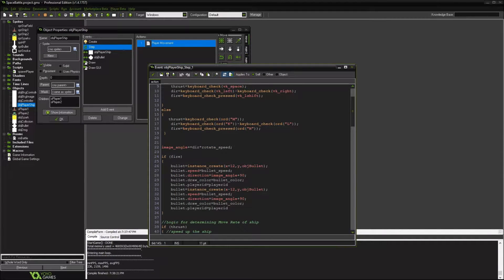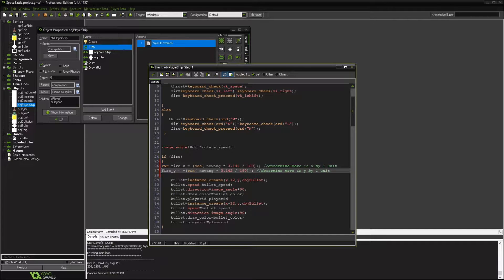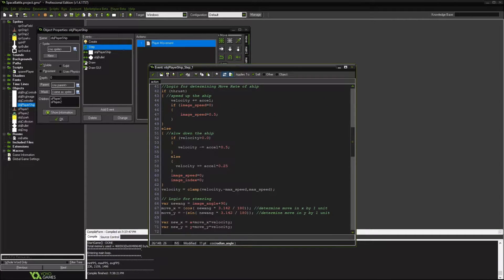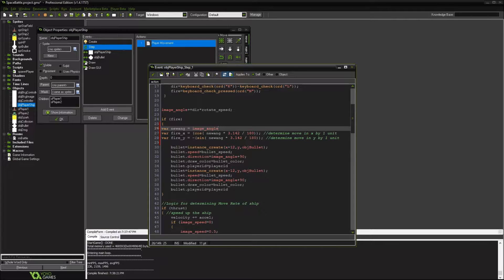We're going to go ahead and just borrow those. We'll call this fire_x and fire_y. Down here we're using new_angle which is image plus angle — we're just going to use this, I'm going to call it fire_angle. So we're going to determine our angle of our ship, which will be fire_angle. We don't need to adjust the 90 degrees because of the way GameMaker determines the angle.